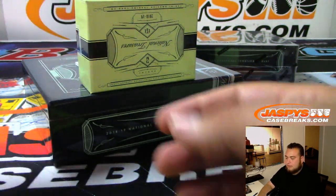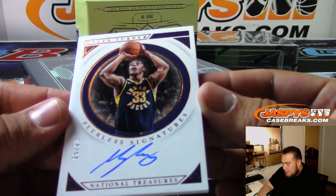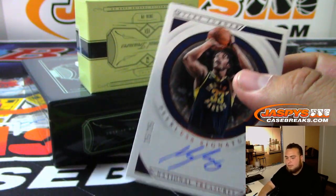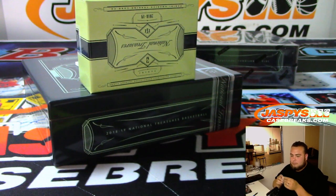A couple more here guys. Peerless Signatures to 25 — 25 out of 25 — Miles Turner, Indiana Pacers. That's Ken as well.